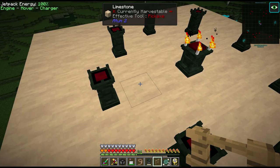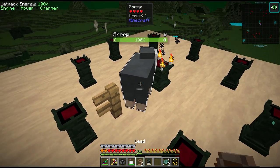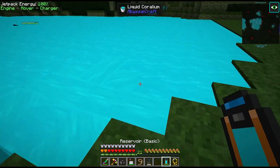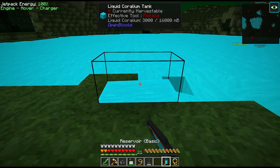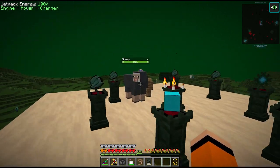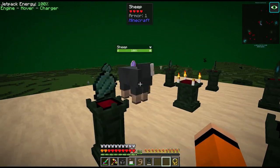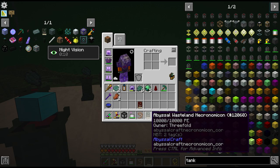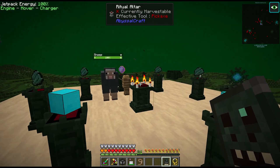The next component we need for the quest is the Eye of Sora, so we need to perform this ritual to summon this guy. We've got our two tanks of Coralium, the Pristine Transmutation Gem, and our little Sacrificial Lamb over here. We also need 10,000 PE for this. I think we're ready to spawn this guy.